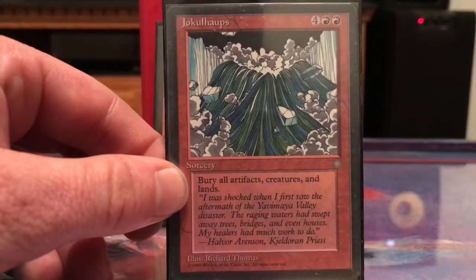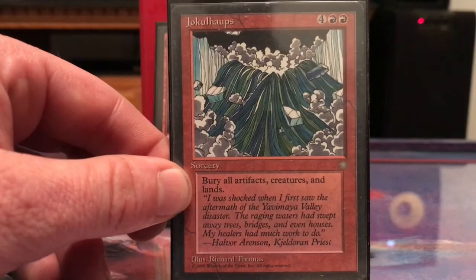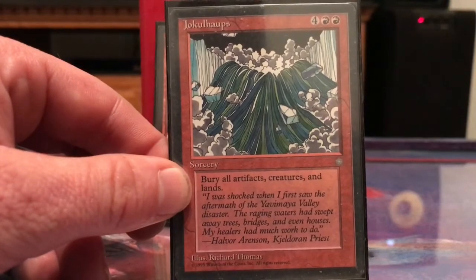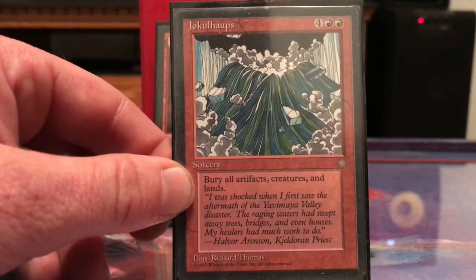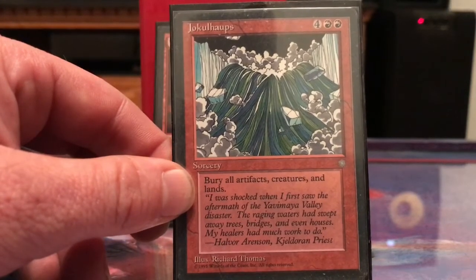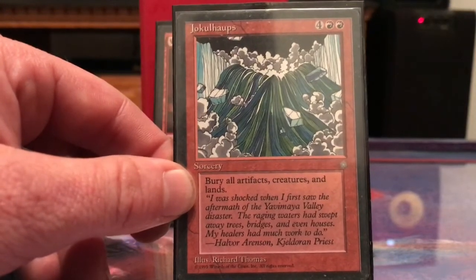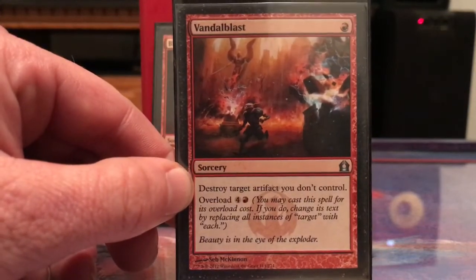Jokulhaups — I used to just play this willy-nilly and blow up the world without paying attention, but it's actually become a really good card for this deck. If I can get a few enchantments in play like Warstorm Surge and then blow up the world, Norin leaves play, comes back, and then starts doing damage. Vandalblast destroys all artifacts your opponents control.